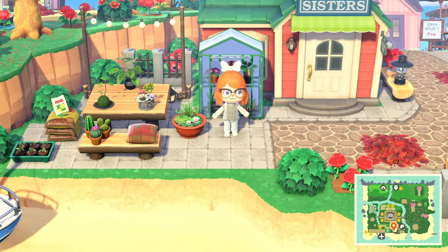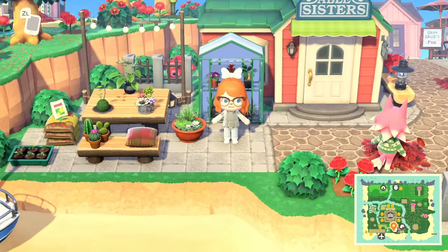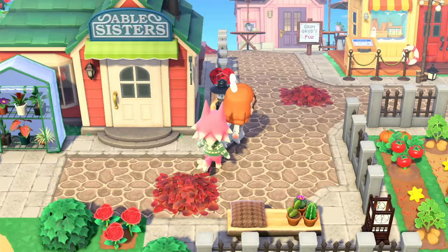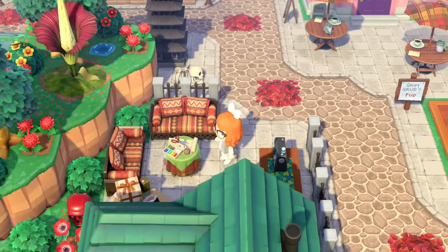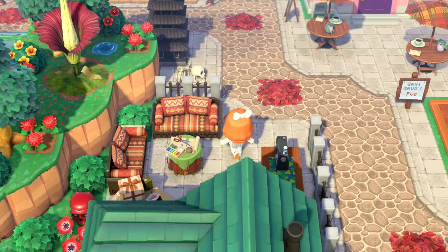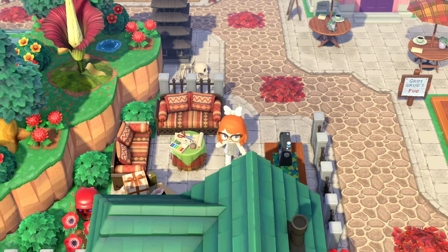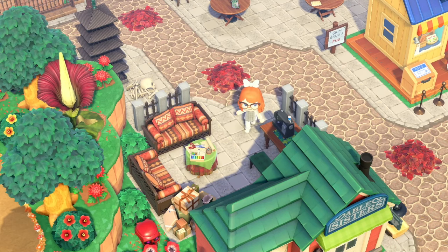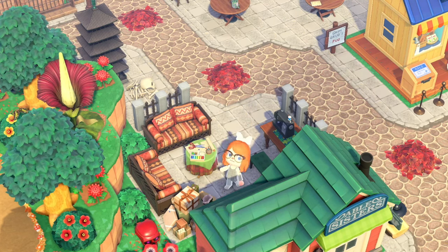This is kind of a random thing to be enchanted by, but I absolutely love the way this creator decorated around their Able Sisters shop. The front area is really cute — we've got this sort of plant shop vibe happening, it's cute and relaxing. But what really got me was the decor behind the shop. I feel like I struggle a lot with figuring out how to fill in the area behind shops, especially if they're not right in front of a cliff or something. And I think this creator just did such a beautiful job. This is what the decor looks like.